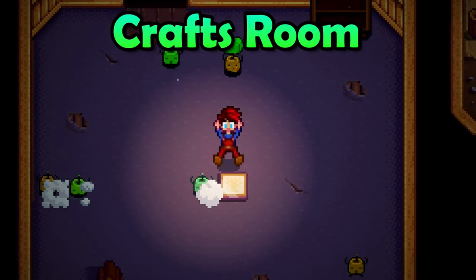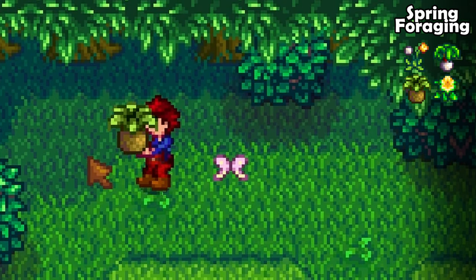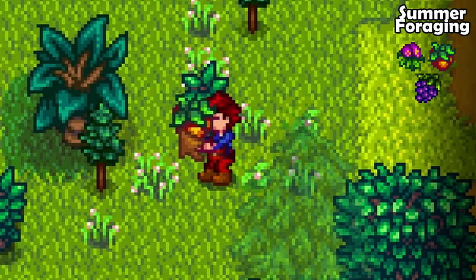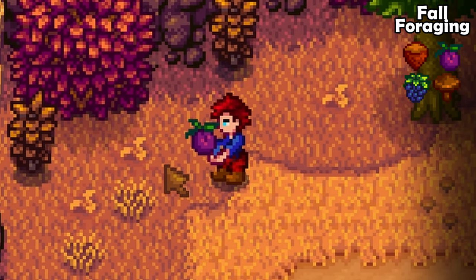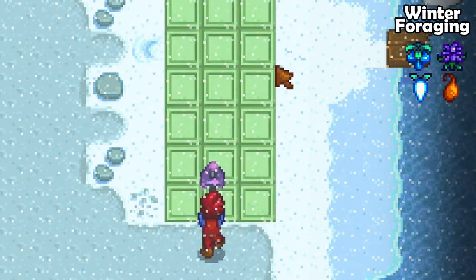The first bundle you will be able to complete is the foraging bundle. These are really easy — just walk around the world of Stardew Valley and pick up forageables. Remember that forageables will always reset on a Sunday, so you could wait until Saturday to go foraging and you should be able to find everything you need relatively easily. Remember to do this for every season including winter.